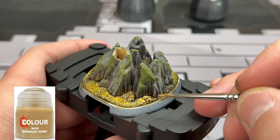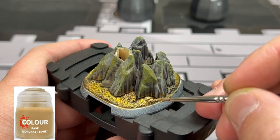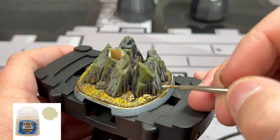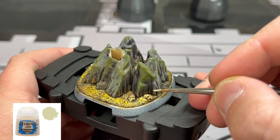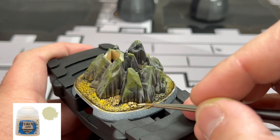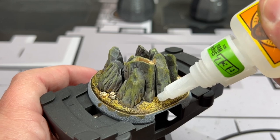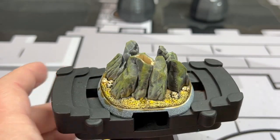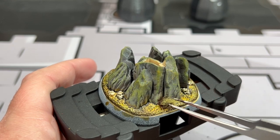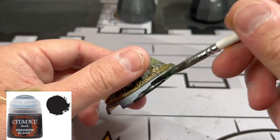Followed by some Averland Sunset on there, which is going to create that nice mossy effect. For the skulls, we're going to do a base coat of Morghast Bone, followed by a highlight of Screaming Skull just to brighten them up. For a little added effect, I'm going to superglue on a little tuft of dead grass to make it a little bit more vibrant. And finally, we're going to paint that rim in black — or gray if you prefer, but I like black.